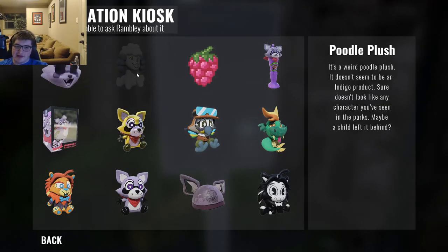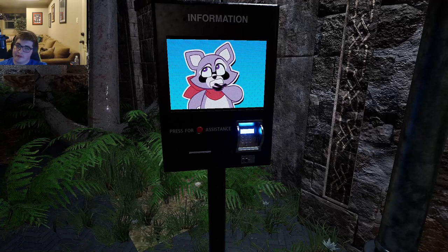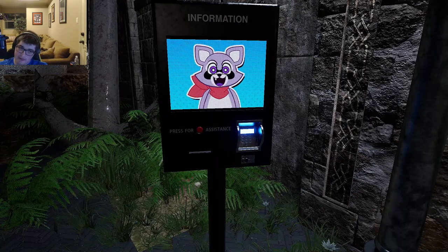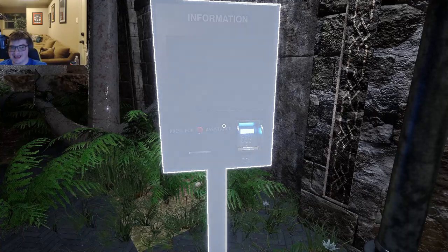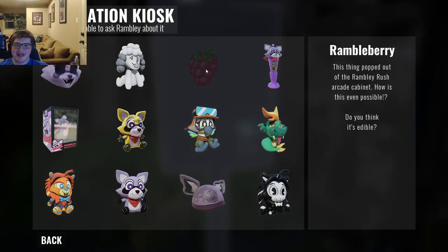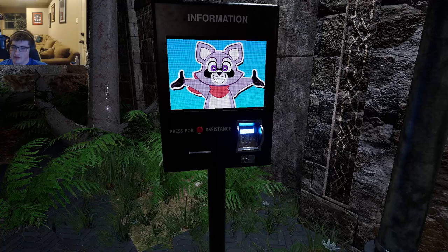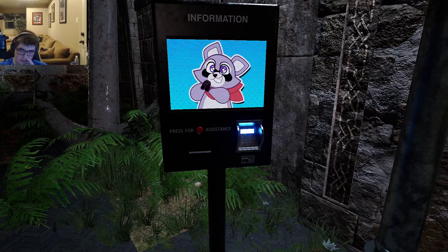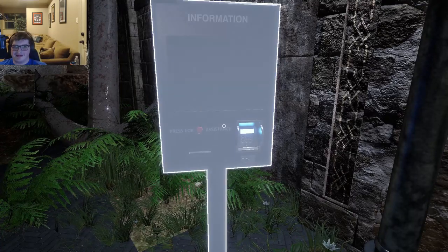Then the poodle plush: Rambly says it doesn't seem to be an Indigo product — maybe a child left it behind. 'I suppose you'd make playtime special for a child with poor taste though.' Rambly throwing some shade! Then the Ramble Berry — I got this one but never had Rambly talk about it. Rambly says: 'This thing popped out of the Rambly Rush arcade cabinet — Ramble Berries are my favorite. Oh, if only I could jump out of the screen and take a big bite.' Don't eat it, Rambly says — maybe one day.